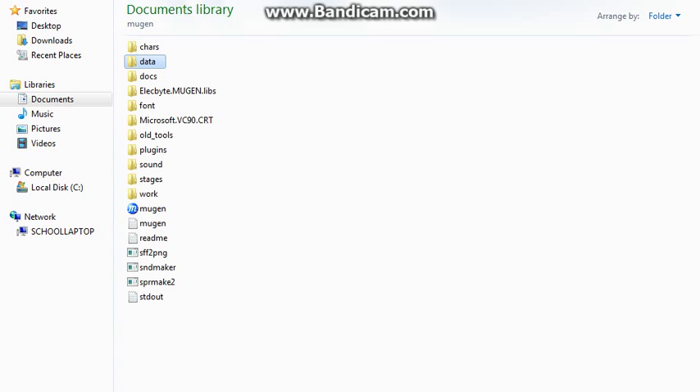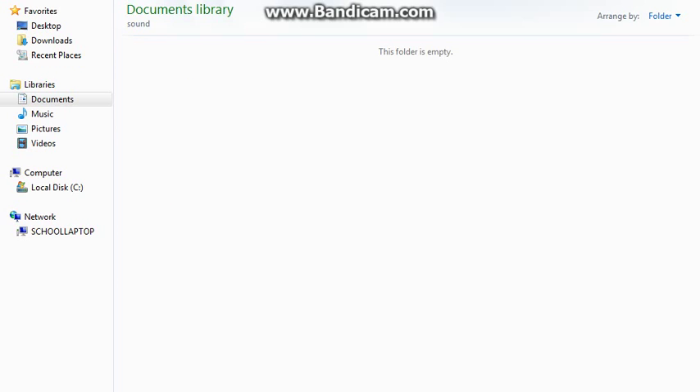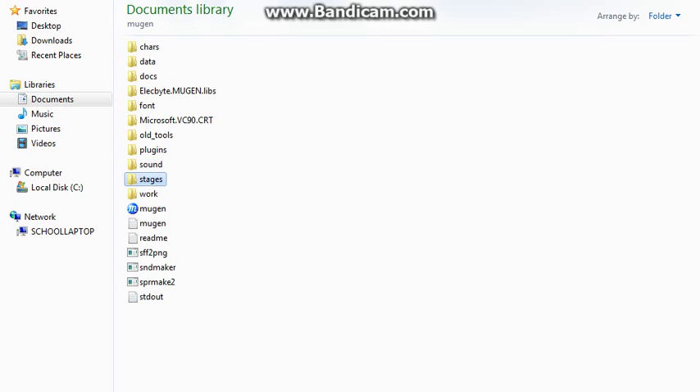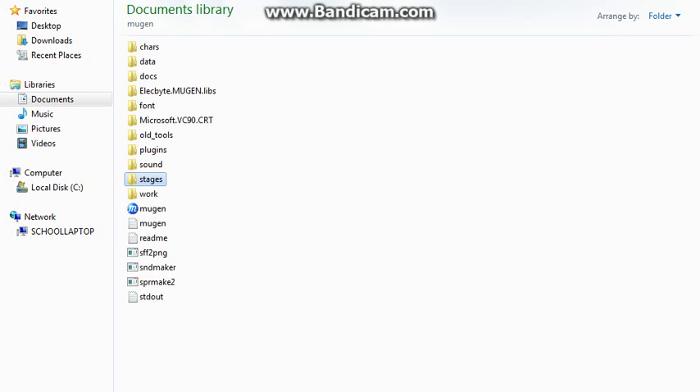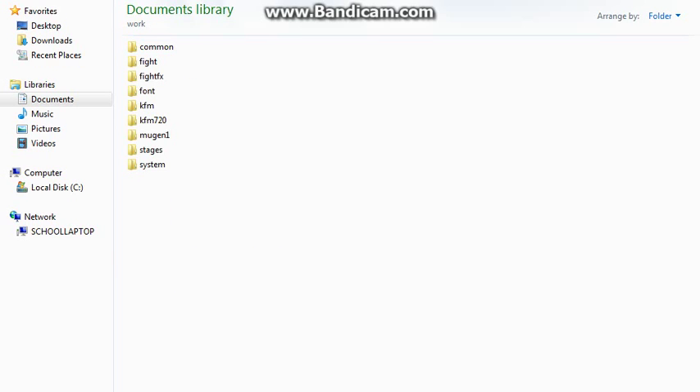Going back to look at the folders — docs, font. Font is, of course, the different things on there. Once you get Fire Factory on there we can change that. Old tools, plug-in, sound — what's in our sound file? Nothing is in our sound file. This has just been started here, this is not good. Stages — not much at all. KFM stage 0. I like what they call it — the hologram stage, like the holodeck. They have their own Mugen stuff in there, but I don't really care about it, I use my own — I use Fire Factory.